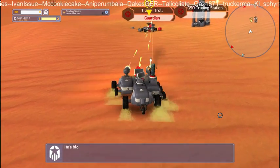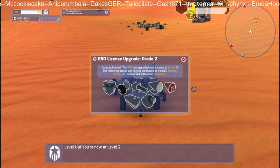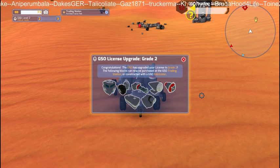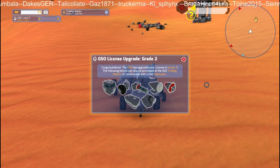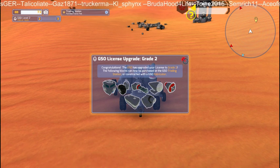Damn, that's a guardian! Whoa - look at this. Congratulations, the GSO has upgraded your license to grade two. The following blocks can now be purchased at the GSO trading station or constructed with a GSO fabricator. So that's cool, lovely.